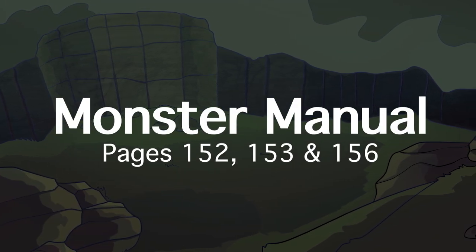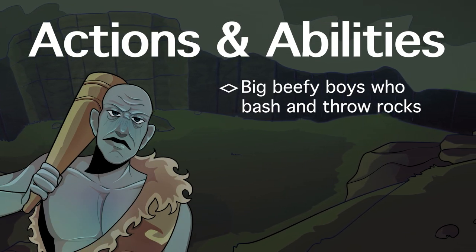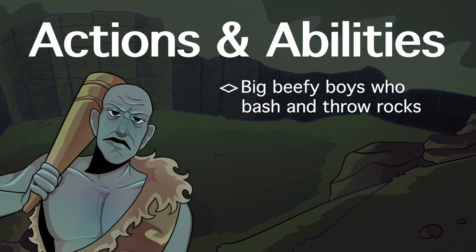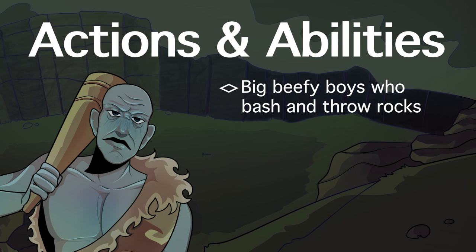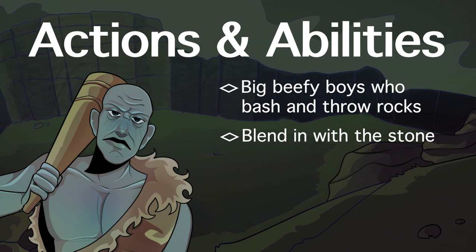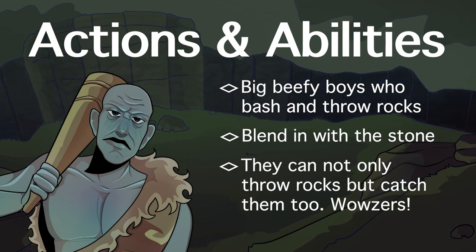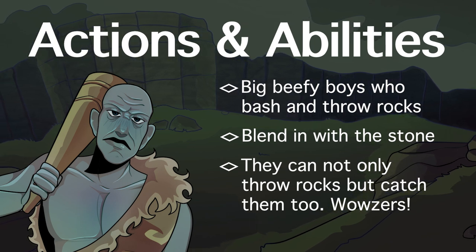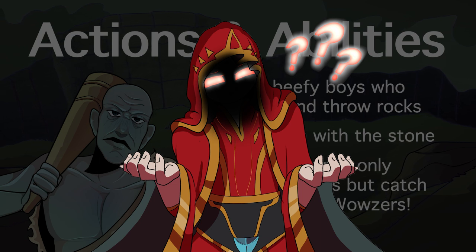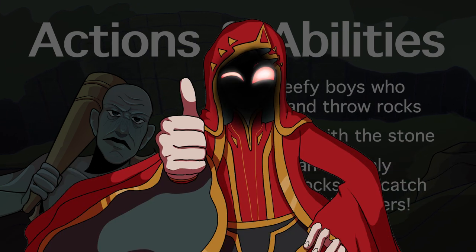Now, when we jump over to their actions and abilities, there isn't a ton, but there's enough to play with. They are strong and beefy, and can make attacks with their great clubs or by hurling rocks. But what separates them from other giants is their stone camouflage and rock catching. With stone camouflage, they have advantage on stealth in rocky terrain — which isn't actually that good, considering they would only have a plus two to stealth, but advantage is advantage. Rock catching allows them to use their reaction to catch a rock or similar object hurled at them. However, how often is that going to come up in a normal game? Unless your barbarian is practicing their shot put or a mage uses Catapult, it's unlikely you'll use this ability too often. But when it does come up, oh boy, will it be a funny surprise — and hey, it just might come up in our planned encounter.